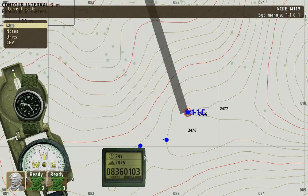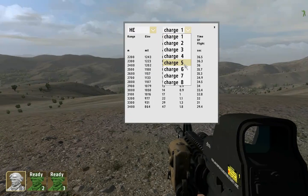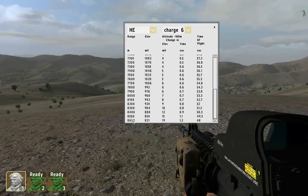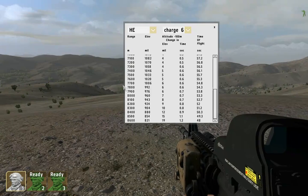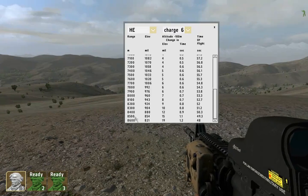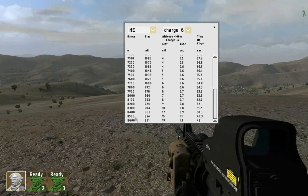This is where the range tables come in. I want a high explosive charge. 5 charges — not enough. 6 charges — yes, 6 charges are going to get me there. Right now I have a small problem with the target being right in between those values. I'll take the average, although that's not the correct solution by any means. That means I take the average of those two and get 867.